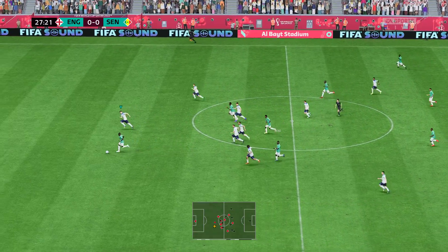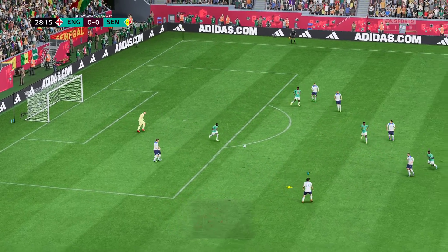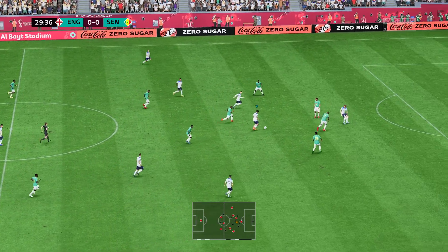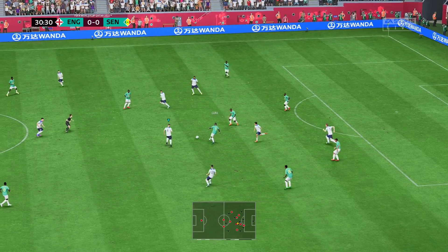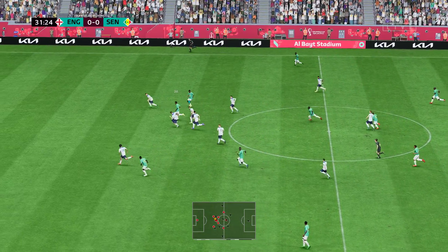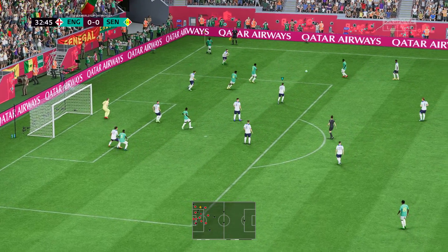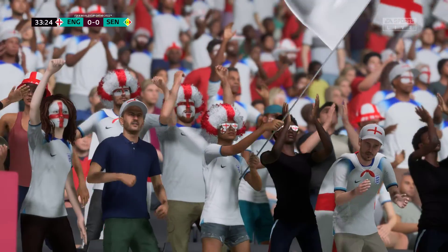Idrissa Gueye. Mane — can he find the net? Well, it wasn't a taxing save. And they need to get tighter here. A fine reading of the situation. Mane. Dia, and the emphasis is on creativity. Could cross it in here. Fouyate — can someone latch onto it? Oh, it comes to nothing in the end. Really should have made more of that.